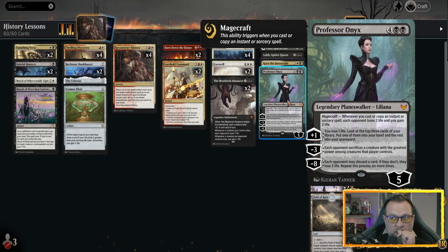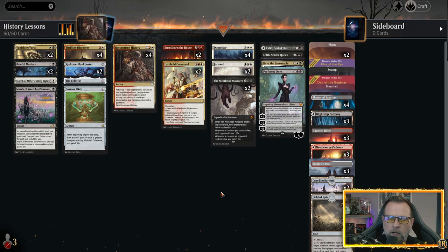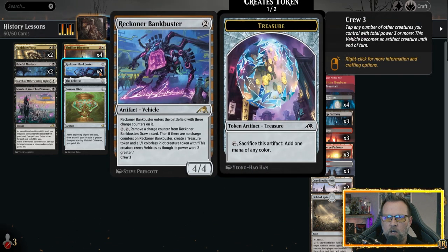We're using Lolth and Onyx mainly for the draw ability, and Onyx's Magecraft going off with all our sorceries and instants. Reconstruct History, whenever we cast it, goes to exile — so you only get four casts. But you get to return up to one artifact, one enchantment, one instant, one sorcery, and one Planeswalker, which is what the whole package runs on. That's why we don't run any creatures. The closest we've got is Reckoner Bankbuster, but it's an artifact. Often I'll kill it off just to bring it back with Reconstruct History to draw again.